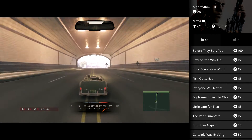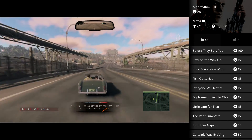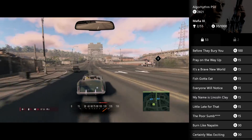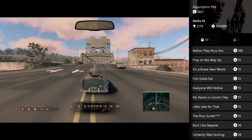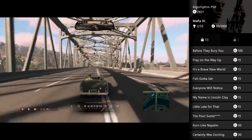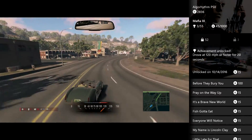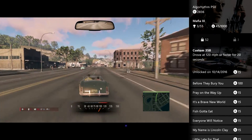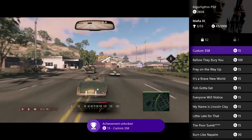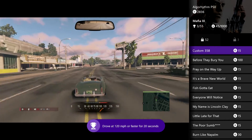Credence got us up to 120 miles per hour. We need to hold it for 20 seconds. Coming up on 15 and 20 — there's the achievement. So this is a super fast car, unmodified: 120 miles per hour, 20 seconds, and achievement.